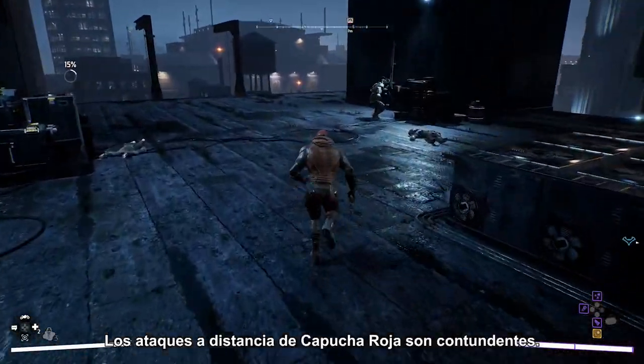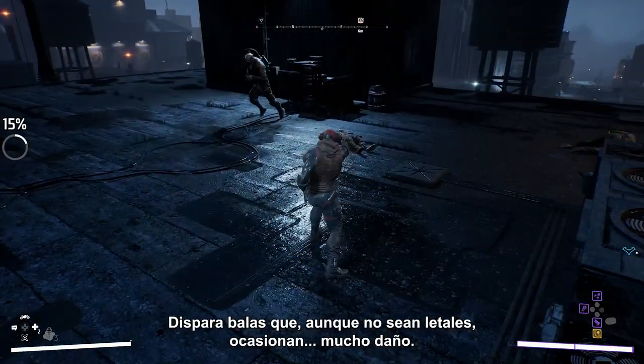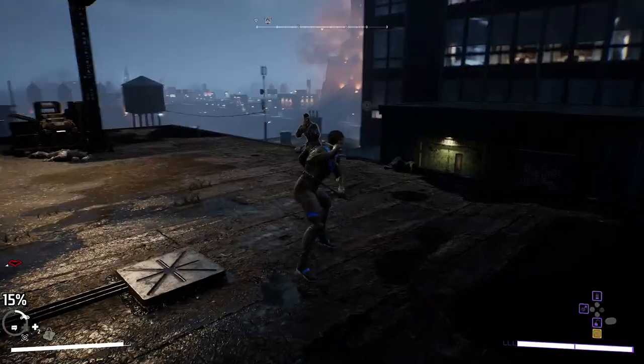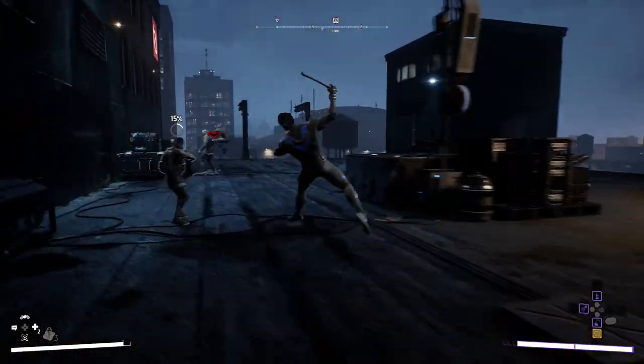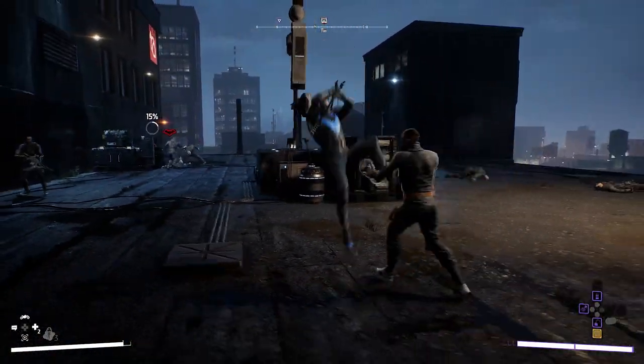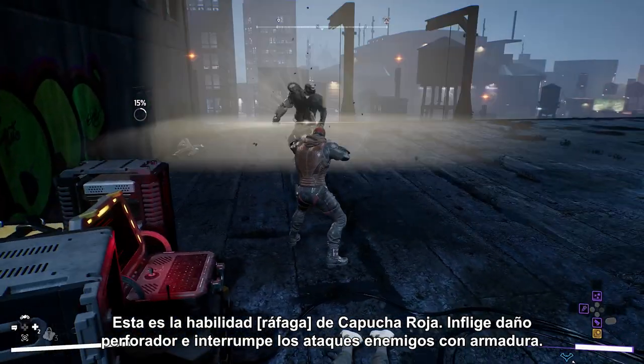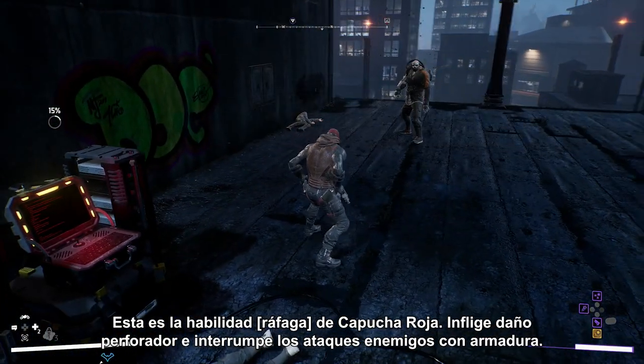Red Hood's ranged attacks are a little louder. He fires non-lethal rounds that still do a lot of damage. Here's Red Hood's Barrage ability, which deals piercing damage to interrupt armored attacks.